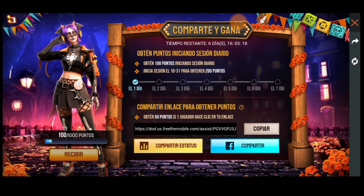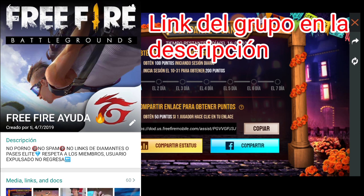Yo lo voy a hacer ahí, copia exitosa. Y ustedes van a decir: ¿dónde lo comparto? Pues yo les recomiendo que lo compartan en un grupo de WhatsApp que yo tengo, que se llama Free Fire Ayuda. De pronto ustedes lo conocen, algunos están. En anteriores eventos yo lo he compartido. El grupo se los dejo en la descripción o en los comentarios.